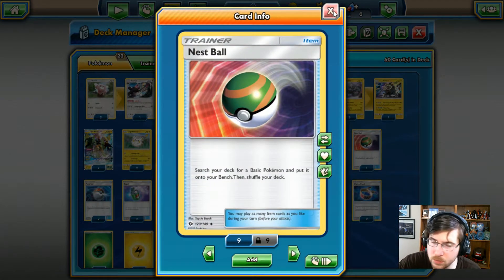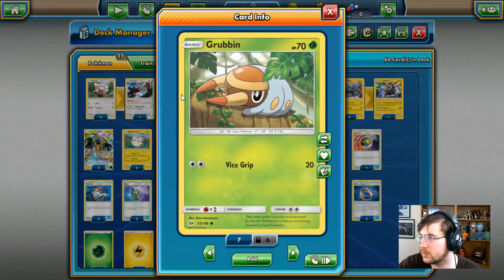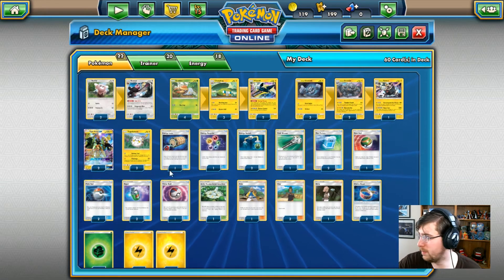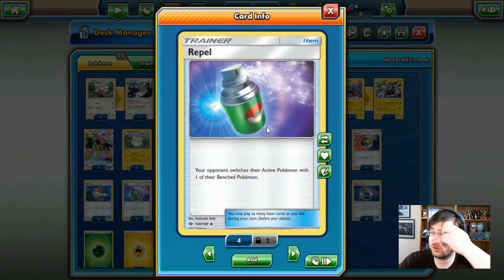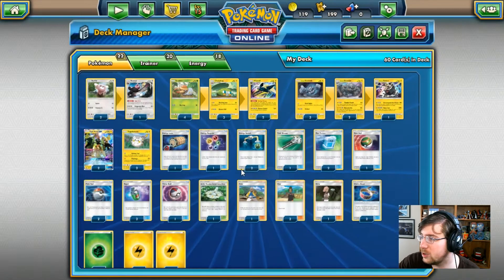We have one Nest Ball — search your deck for a basic Pokemon, so that'll get a Stufful, Grubbin, our Geodudes, our Tapu Kokos. Next up is Pokeball — flip a coin, if heads you get to search your deck for any Pokemon, which is cool. We have Repel — your opponent switches the active Pokemon with one of their Benched, but you don't get to choose, which is why it's not as good as Lysandre.